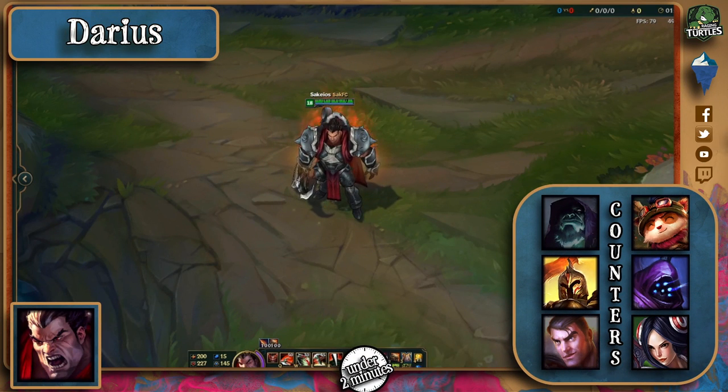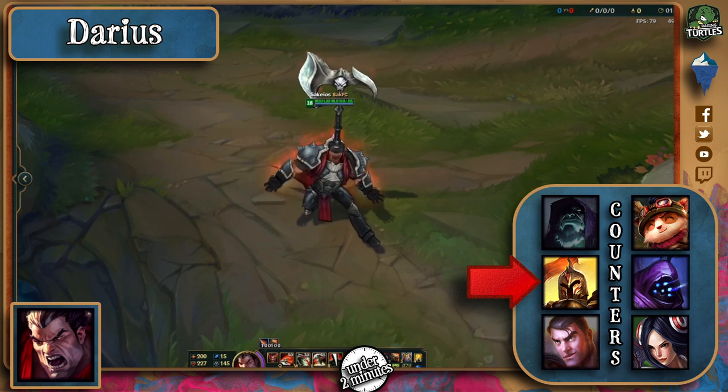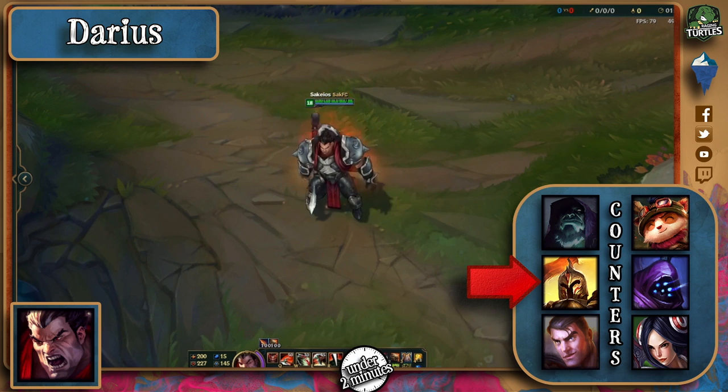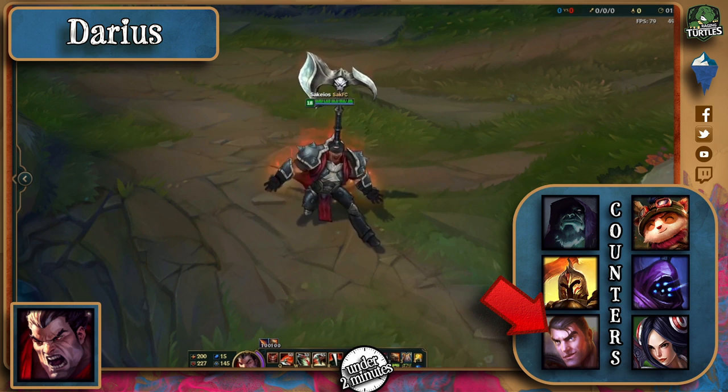Champion select? Go for someone like Yorick, since you'll easily be able to keep your distance and trap him with your walls. Kayle, since again you can keep your distance and time your ultimate nicely because of the animation. Or Jayce, if you know how to harass and keep away when he tries to engage.